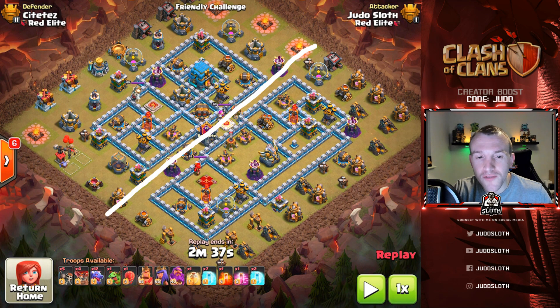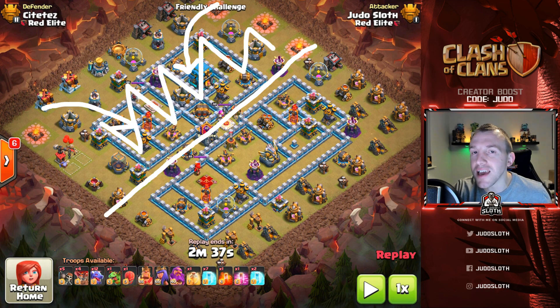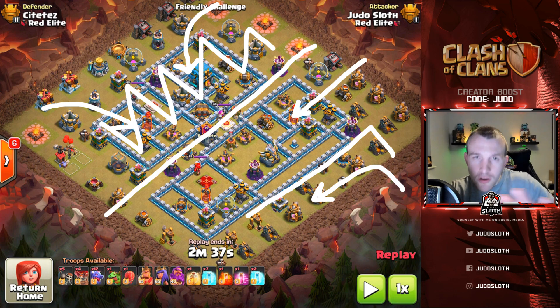You can see there are kind of two areas to the base. This top area we're going to initially take out with the King and Queen and then the Slammer, meaning pretty much the left-hand side of the base is gone. That means the dragons can come straight through the other side. The only thing to be aware of are buildings to the outside, and a couple of dragons are used to flush down that side and keep the main pack into the center.